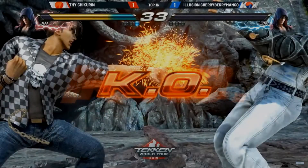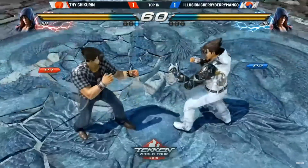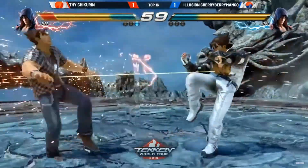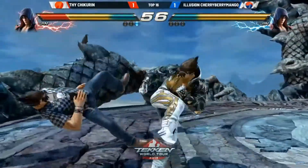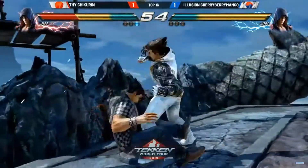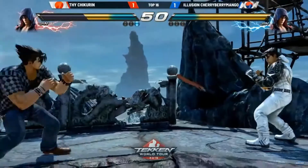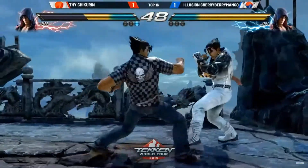This brings us to the end of our guide. So what can you expect from Jin? Well, he's notorious for being a well rounded and safe character, so although his damage output may not be the highest, you'll be getting that damage without risking a whole lot in most instances. But he still retains some of that Mishima strength with his version of the Godfist as well as the Crouch Dash game in general.